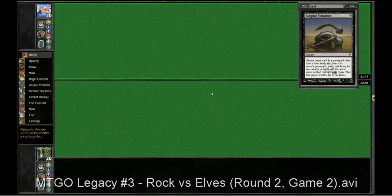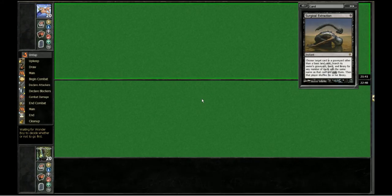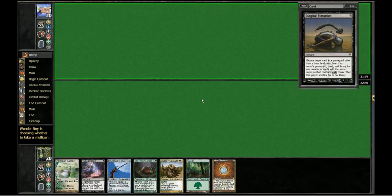Hello and welcome back. This is MTGO Legacy Review Number 3, Rock vs. Elves, Round 2, Game 2. This hand is fine. We have a Jitte, and we have a Thoughtseize to be able to interact.